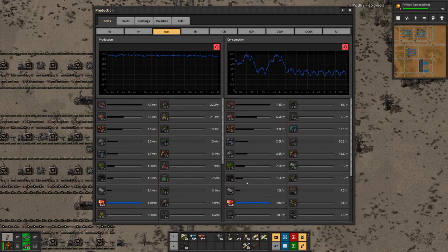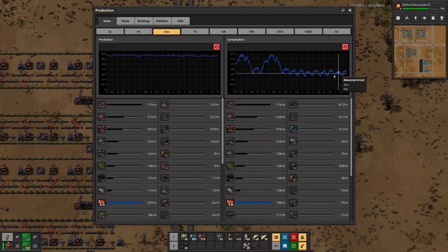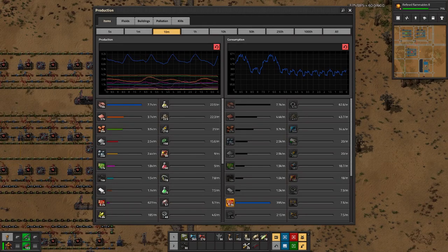How are we looking with red circuits? Here in production we are pretty stable at around 650 per minute — that's 10 circuits per second. And we are consuming less than we are producing. We always have this pattern here. So for the moment I think with the red ones we are looking okay.